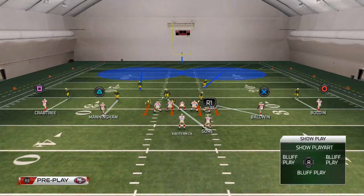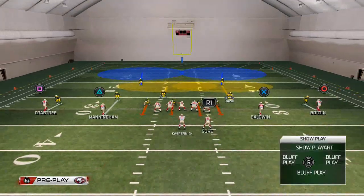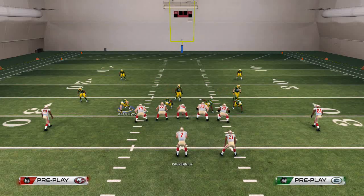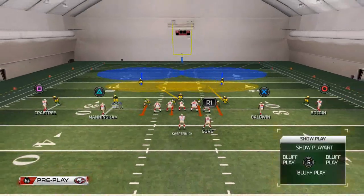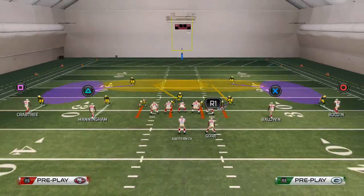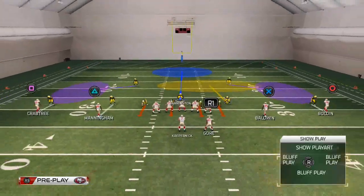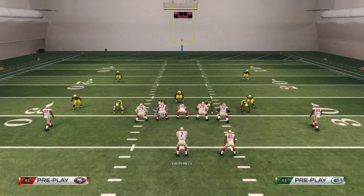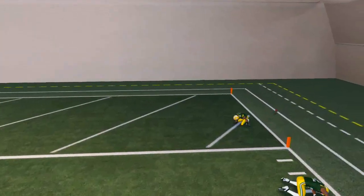The next coverage defense we like to use is the two-man under. We want to take our linebackers and globally zone them, then man align, base align, and shift our linebackers to the right. We want to manually press Banjo on Manningham by hitting triangle, X, triangle for Manningham, and flick the right analog stick down for press coverage. That way we get press all the way across the field. Then I like to drop my safeties into curl flat zones. Depending on if I'm facing a fast team, I may drop Barrington into the deep blue or just leave him in the yellow. The two-man under is a little more aggressive coverage defense, but it does a better job of getting a little bit of pressure while having that great two-man under trail coverage.